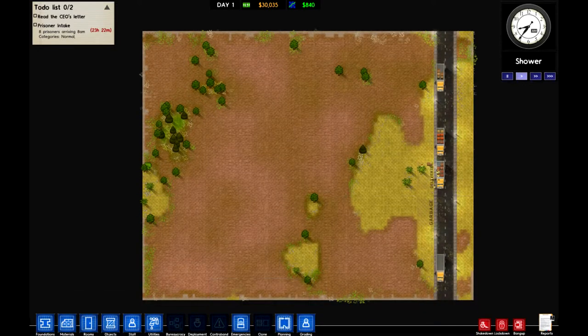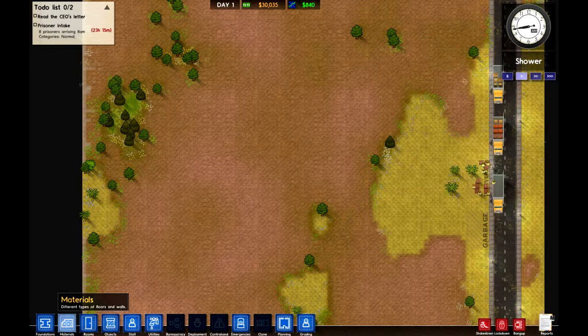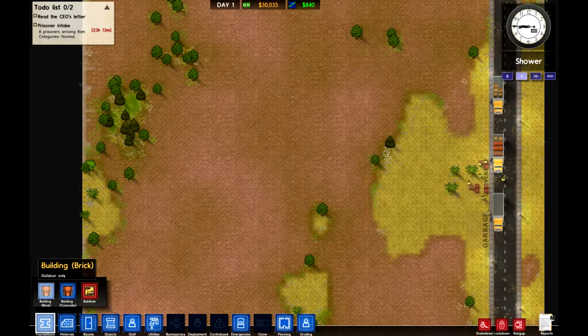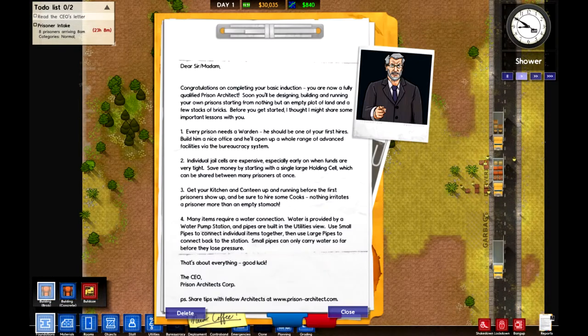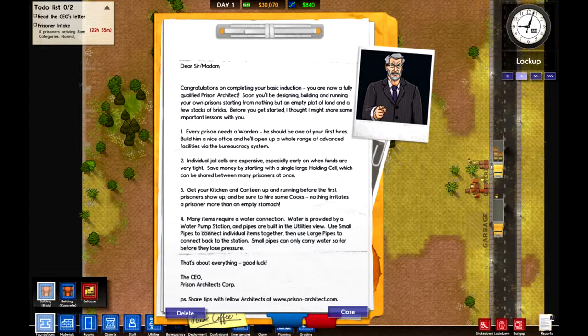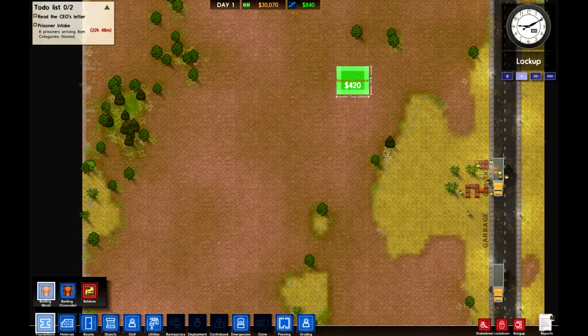Your aim is to build a prison and do that sort of stuff. I've played a little bit already because it was more complicated than I thought, but it's actually pretty straightforward after playing for like half an hour. So we're going to start from the top, keep things on the cheap. You need to read the CEO's letter — this guy looks like Colonel Sanders. I like his beard and his moustache. First you've got to hire a warden, make jail cells, then kitchen, showers, water and electrics. We're going to start with the warden's office.